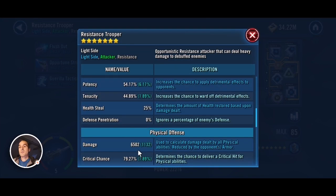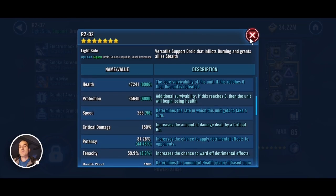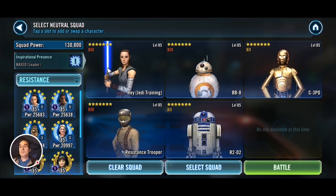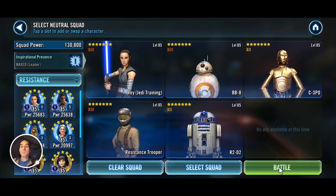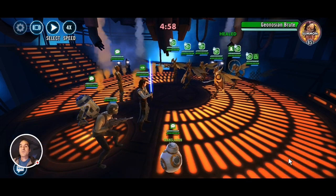Gear 12 C-3PO is at 231 speed, relic 5 Trooper is modded for critical damage with 6500 offense, and gear 12 R2 is at 265 speed. We have a speed advantage, a relic advantage, plus the turn meter train from Rey and BB-8 boosting droids. As long as our stuns land in the beginning, we should be good.